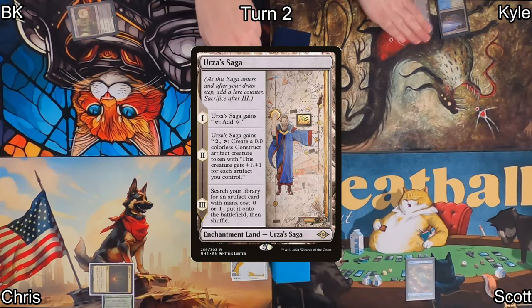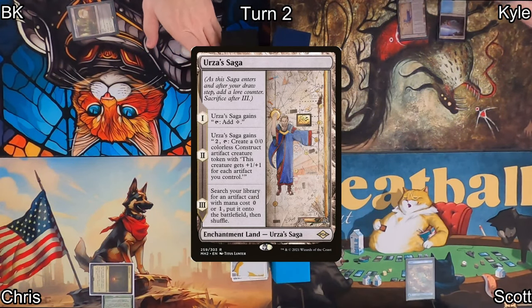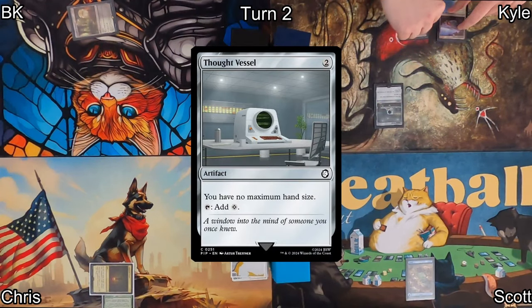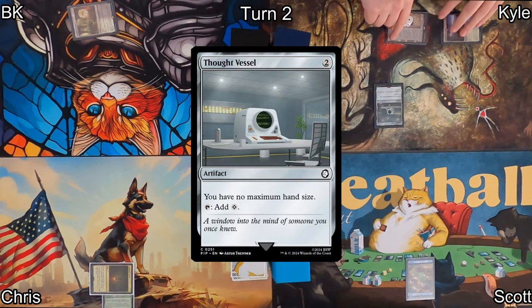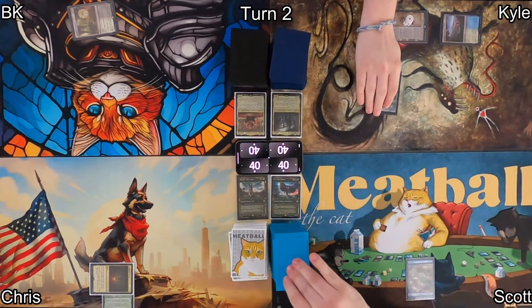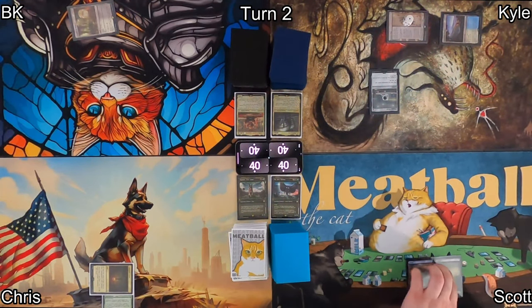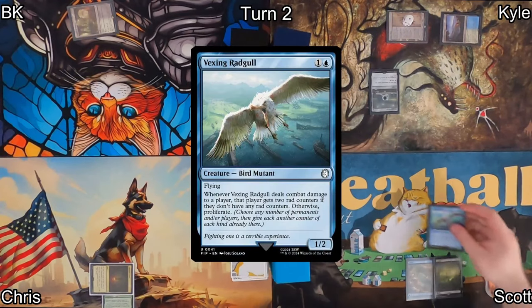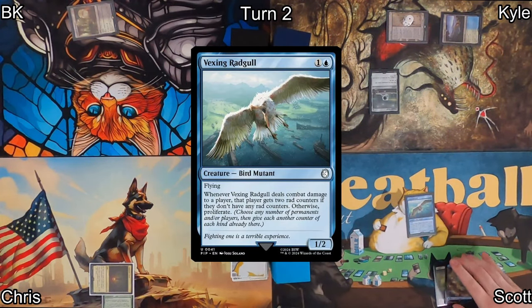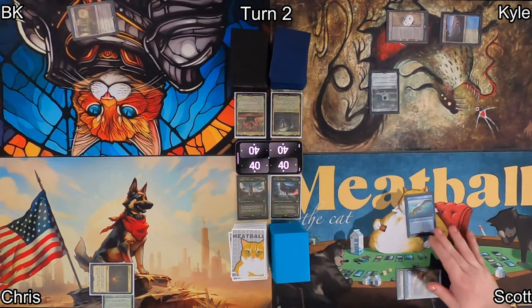On Kyle's turn two, he drops an Urza's Saga — one of his upgraded cards for the deck. It's pretty good for finding an artifact. After that, he plays Thought Vessel. Then he very politely passes the turn over to Scott. Scott draws and plays a swamp before casting Vexing Rad Gaul — this will either give out a couple of rad counters or proliferate. Not that bad.